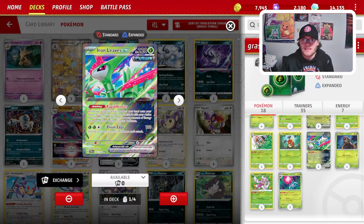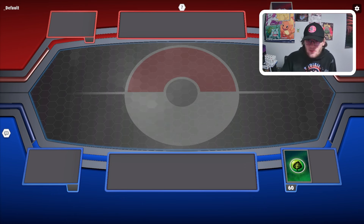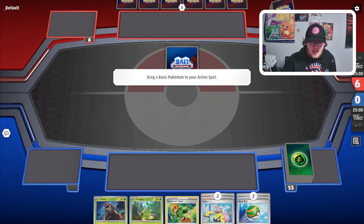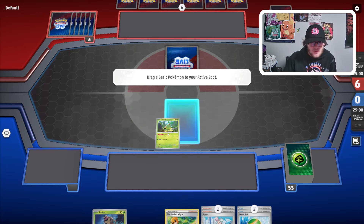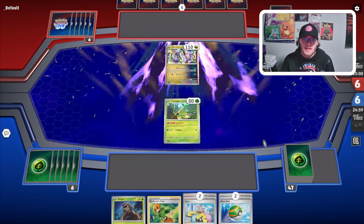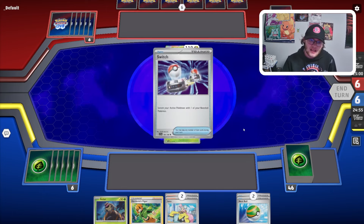Our opponent won the coin flip and they're making us go first, which is unfortunate since we really want to go second as an Arvin-based deck — very similar to Charizard. We do start Rellor and Turtwig. We have two Nest Balls in hand, so starting Turtwig feels okay because Rellor is sometimes a really key component in a lot of matchups. Turbo Hands is not a great matchup for us to be honest.